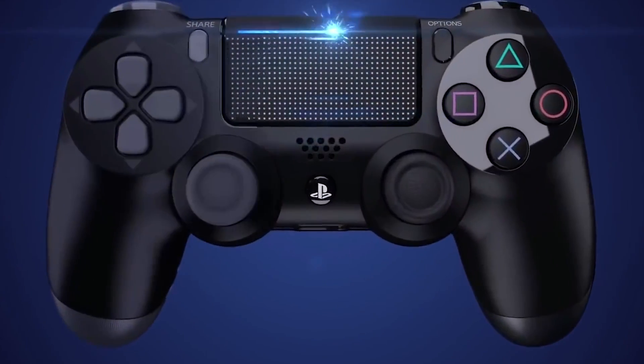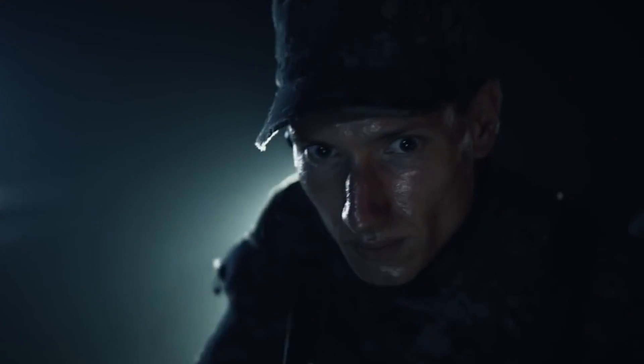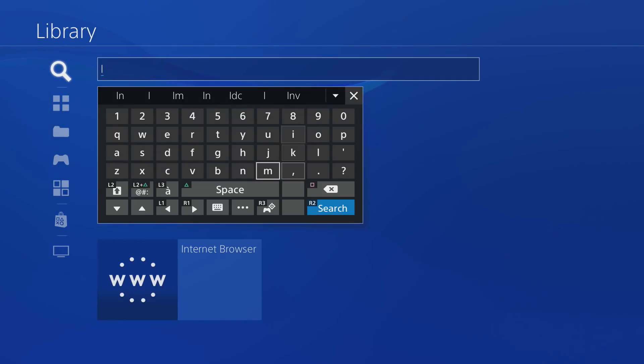Along with motion controls, the touchpad also offers quick navigation around the keyboard. In short, you should probably never use the D-pad again to type in options — you're wasting time.